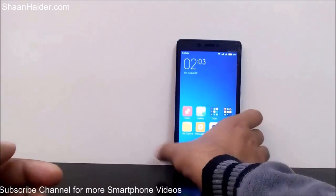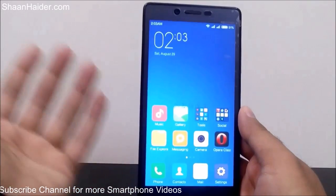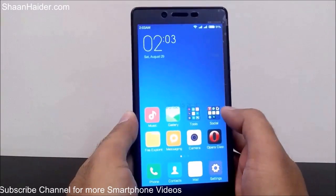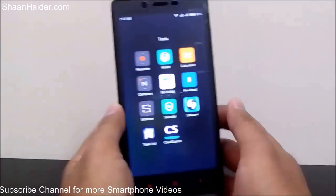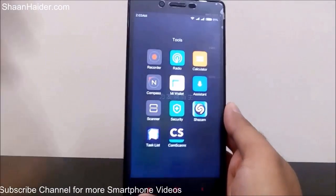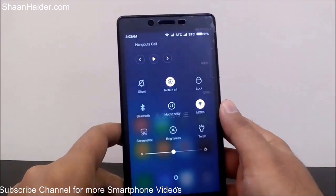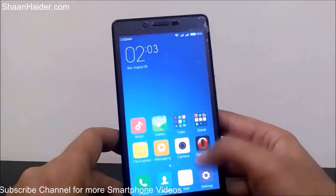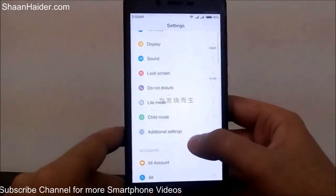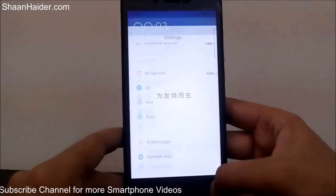Here is my Xiaomi Redmi Note, and it's right now having the MIUI7 ROM. The good and new thing about this ROM is that it has a new icon set, as you can see, and the quick settings are also redesigned. The performance is improved, battery performance improved as well, and the settings are categorized under new sections.